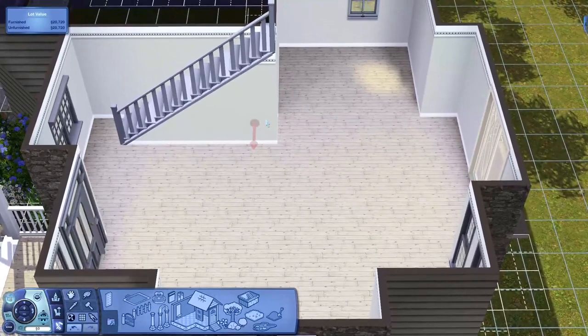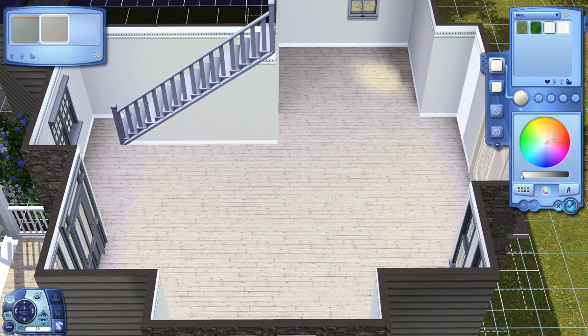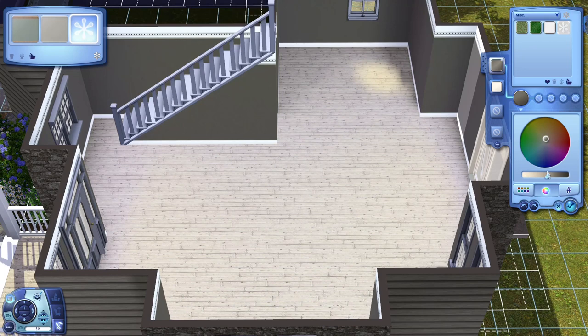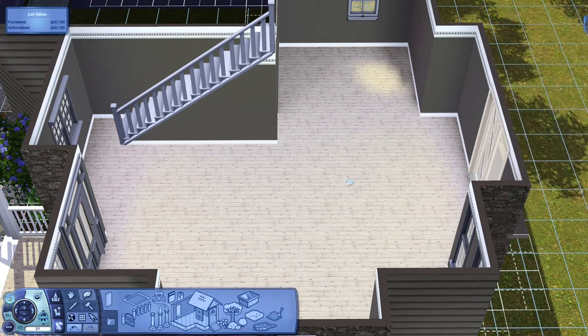Then we're going to recolor the downstairs. I want them to be all neutral tones. If you press R and press on one, let's go up a little bit and make a little brown and then go down. Beautiful - and if you want to be technical, there's the hex code for it. Press Accept when you have the exact color you want.